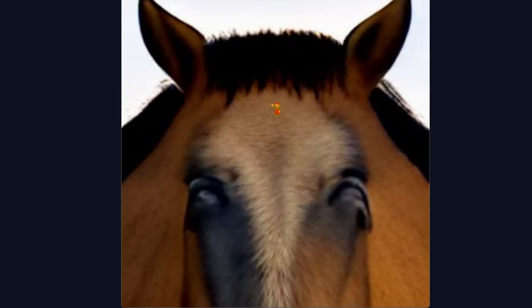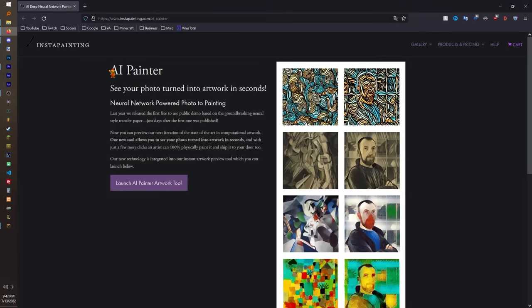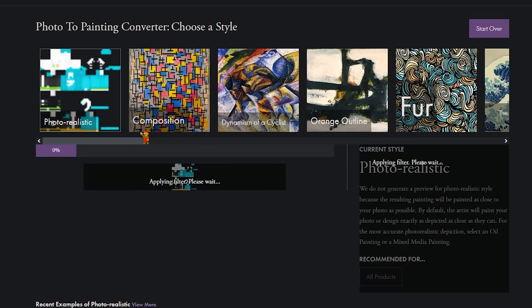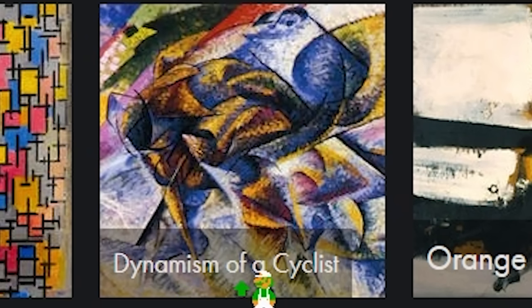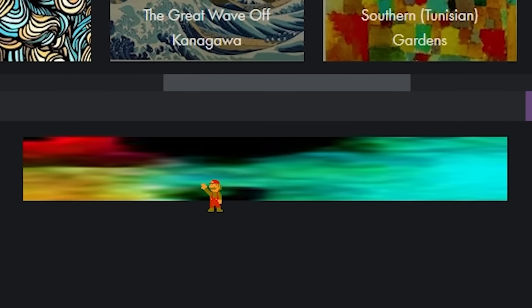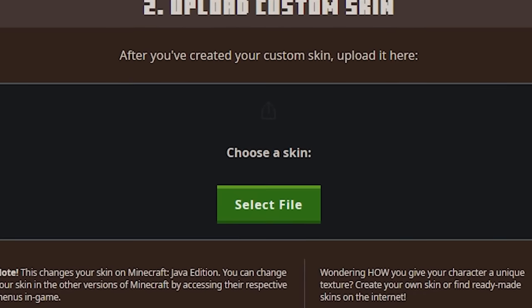A beautiful steed — I love him, look at him. Now that we have most of the textures done, there's still one more I want to do. This is AI Painter, which recreates any image you give it into a new style. So if I were to upload my skin — what style do we want here? Dynamism of a cyclist — nope, not that one. Pixely thing. Now that's a beautiful skin right there. Wait, this one says Misty Mood — now this is a Misty Mood if I've ever seen one. Let's just slide this new skin in here.